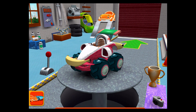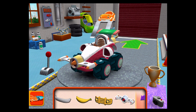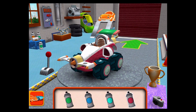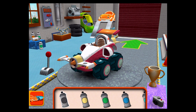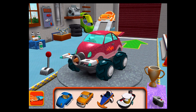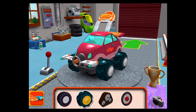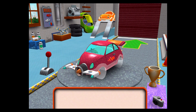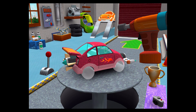Decals! Bumper — drag a bumper to your car. Paint — choose a color, then tap the car part you'd like to paint. Choose a car body. Tires — drag to add one to your car. Tap the tires to fasten them to the car.